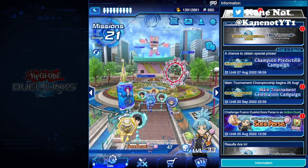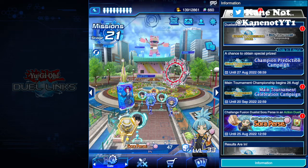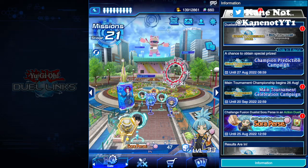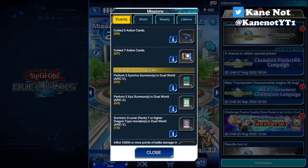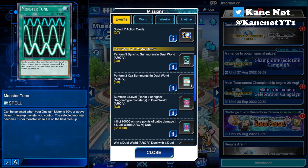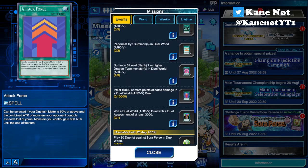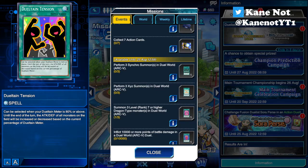Welcome to the Nerdy Girl Duel Wings video. Today is the 19th of August and there have been some new updates regarding the Sword of Pierce event. Currently you have the chance to obtain some action cards such as Monster 2, Overlay Levels, Indomitable Attack Force, and Duel to Intention based on the different conditions set.